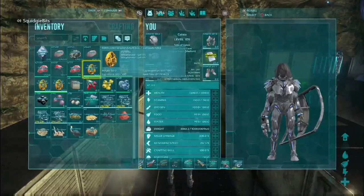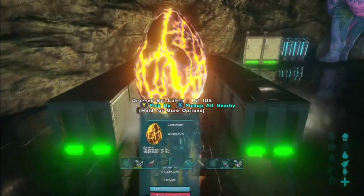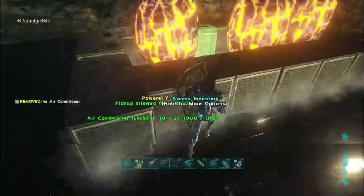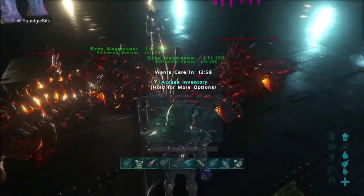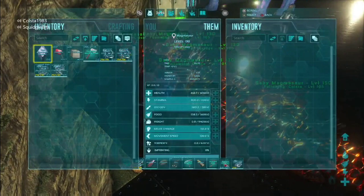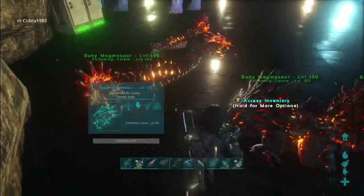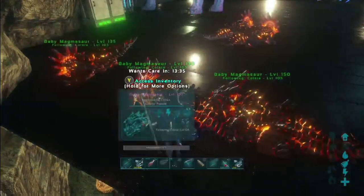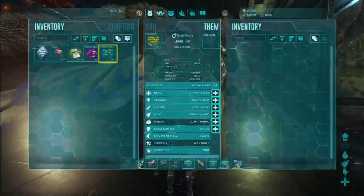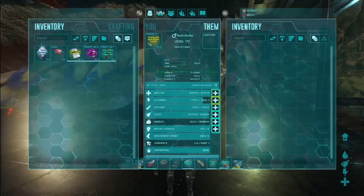Back at base now, got to hatch these eggs. Need to put some more ACs down — too cold. Pick them all up afterwards; we have 30 minutes on a lot of structures. Claiming them now — we've got some good levels, a mixture of decent health and decent melee. Everything's boosted, so after imprint the melee is going to give you a lot of resources. We find it's comparable to using a mining drill, but if they're bred further down the line we'll be able to harvest more than the mining drill. That's about it today, guys — make sure you like, comment, subscribe, and turn on those bell notifications. Gen 2 coming up!